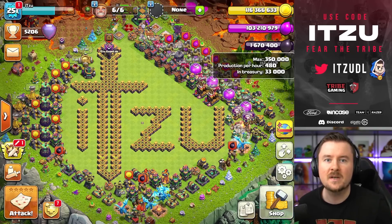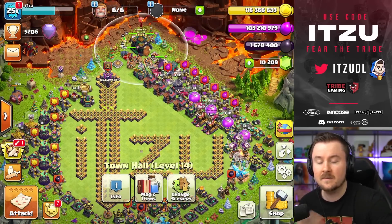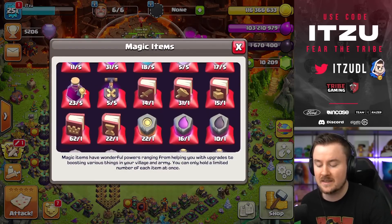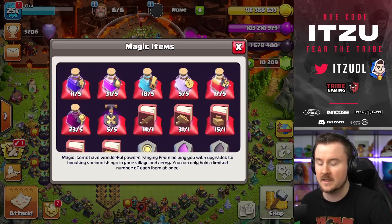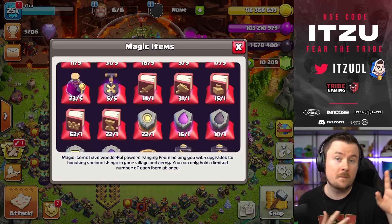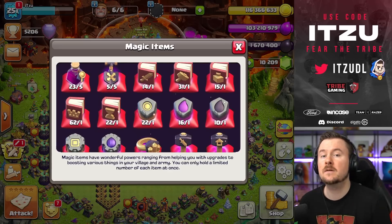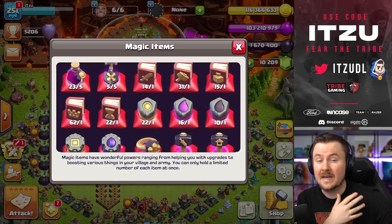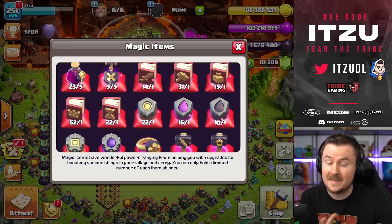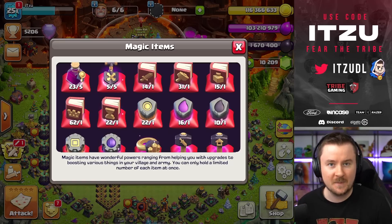The answer is incredibly simple — it's expensive, but it's simple. Let me explain using magic items, because you can see I have a lot of magic items way above the limit: 17 hero potions from five, 31 books of building, 62 hero books, and so on. It's no cheat, no glitch, nothing illegal — you can do this as well.